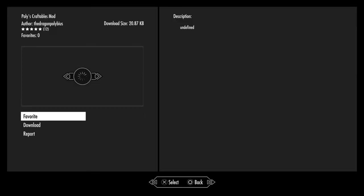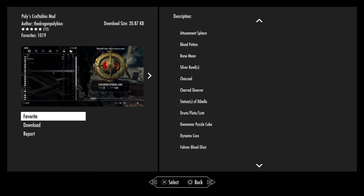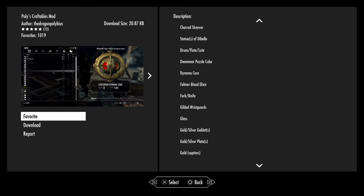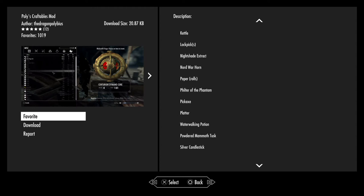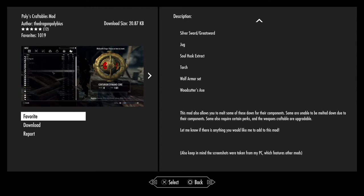Polly's Craftable Mod — this mod allows you to craft more items, armor and weapons in Skyrim. These include the attunement sphere, blood potion, bone meal, silver bolts, charcoal, charred skeever, statues, flute, drum loot, Dwemer puzzle cubes, dynamo cores, Falmer blood elixirs, forks, knives, gilded wrist guards, glass, gold and silver goblets, gold and silver plates, gold septims — so basically create your own money — headsman's axe, honey, imperial war horn, kettle, lockpicks, nightshade extracts, war horn, paper, Phantom Pickaxe, platters, water walking potion, powdered mammoth tusk, silver candlestick, silver sword, greatsword, torch, wolf armor set, woodcutter's axe, and a partridge in a pear tree.